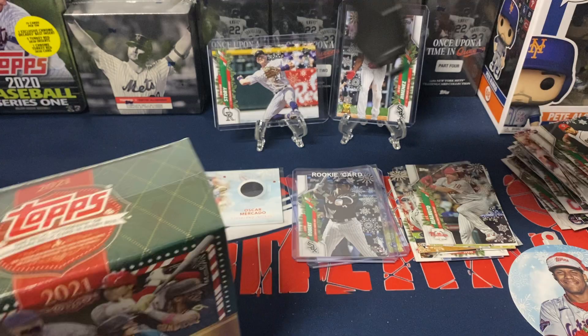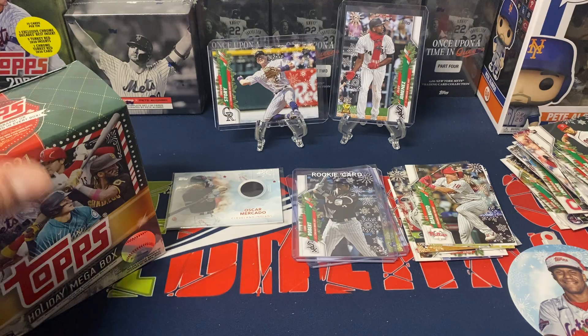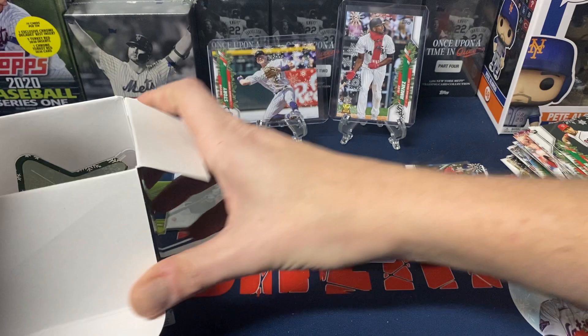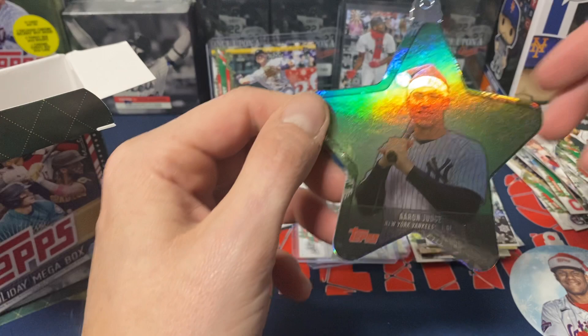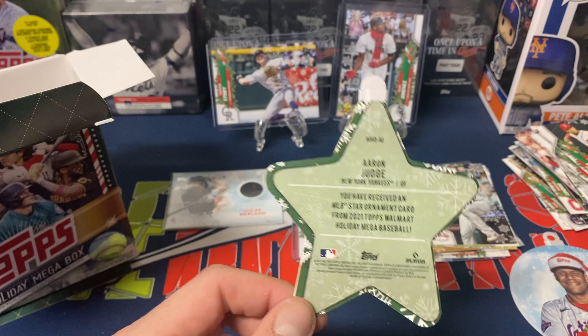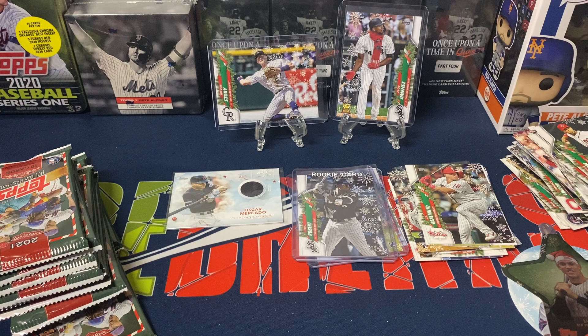Let's go to the 2021 Topps Holiday Mega Box — I'm excited for this. There's a decent amount of rookies in this set. Hopefully we can pull some decent rookies, a nice rookie icy foil, or even a short print. We got an ornament card as well — this one they're a little different, they have a holographic look, which is pretty nice. We got an Aaron Judge one. The biggest thing too is that the centering is really bad — on all six boxes I've opened, they've all been cut the same way.